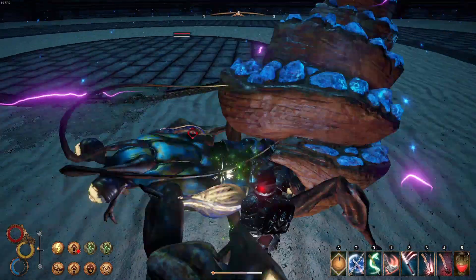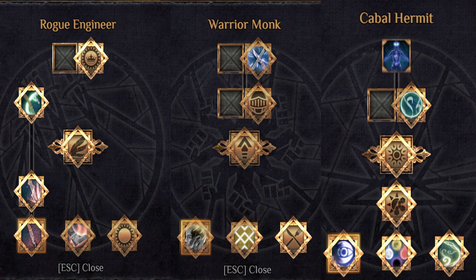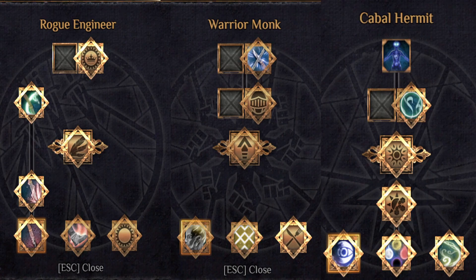Let's now look at the skill trees and the quick slots I use. I go with Cabal Hermit, Warrior Monk and Rogue Engineer. It is actually almost the same combination as for my Star Child Claymore build, so you just have to change your gear and quick slots and you'll be ready for this build. No need to create two separate characters to play both of these builds.